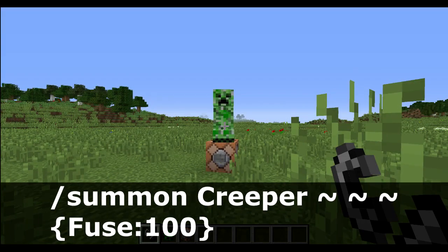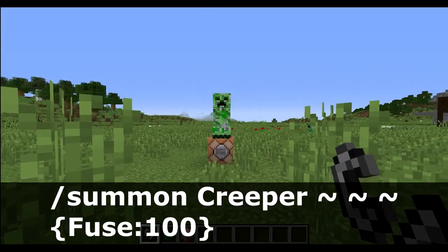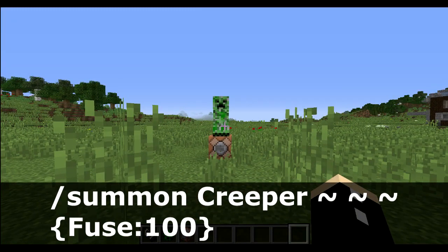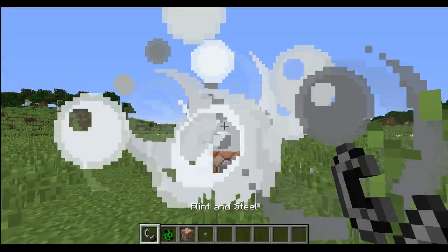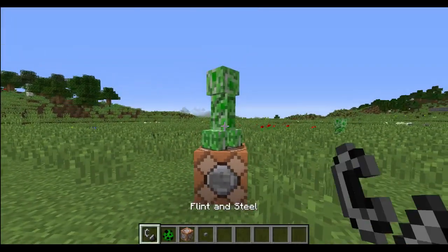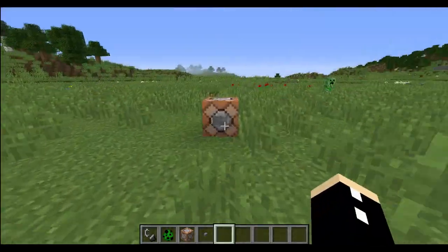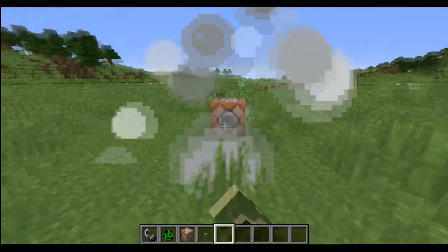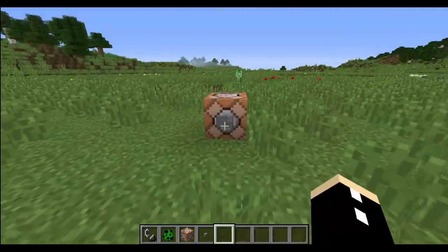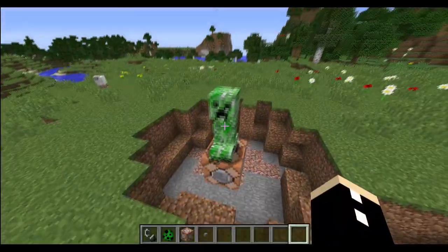Speaking of fuse length, you can actually change that. You notice how it takes a little while for creepers to explode? You can extend this to maybe five seconds. You can also make them explode as quickly as one tick. If you make a creeper's fuse zero ticks, it will explode immediately — it doesn't have to be ignited or provoked, which is pretty cool.